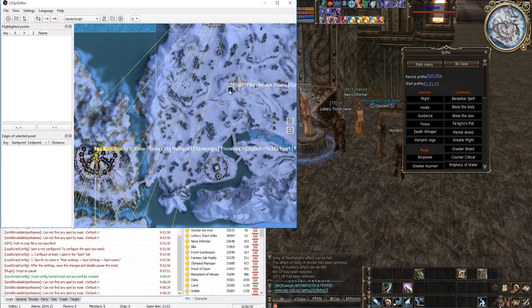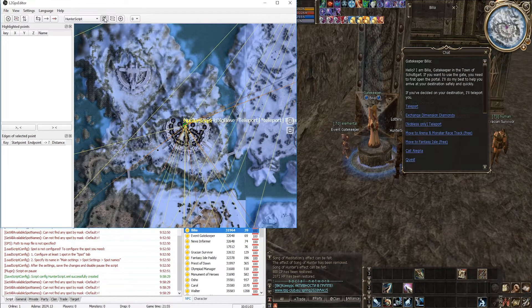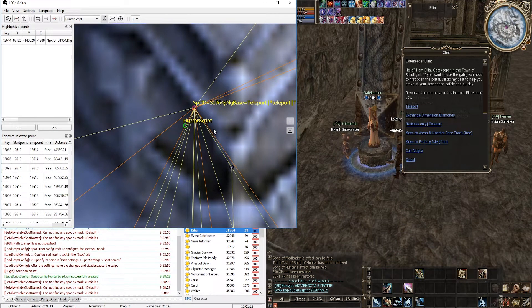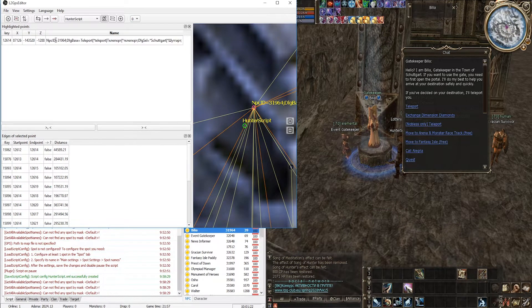One-way connections let the script understand it can teleport from gatekeeper to the location but not the reverse. So, being in town, run up to the gatekeeper and open a dialogue. In the GPS editor, click the locator icon to find your character on the map and look for the point corresponding to the NPC location. Click on it and check the Name column — this is the gatekeeper's point. You need to specify two parameters: npc_id and dlg_base. Write 'npc_id=' and specify the gatekeeper's ID (viewable in the bot), then a semicolon, then 'dlg_base=' and specify a line with the basic dialogue that opens the list of teleporters — as a rule it is something like 'teleport'.